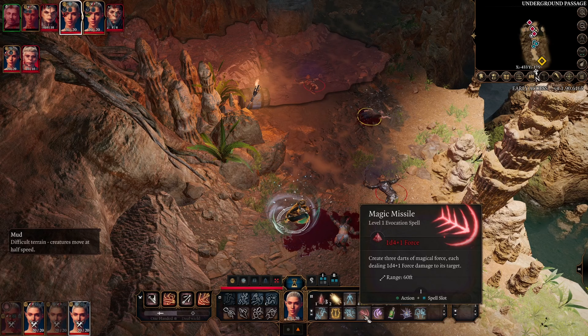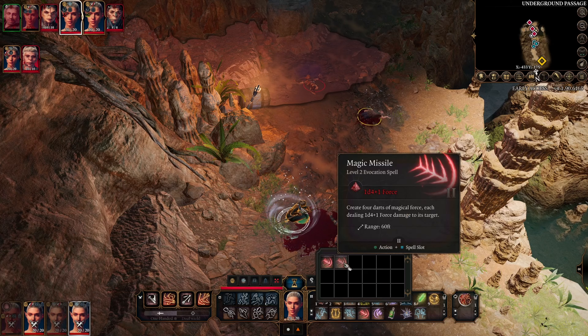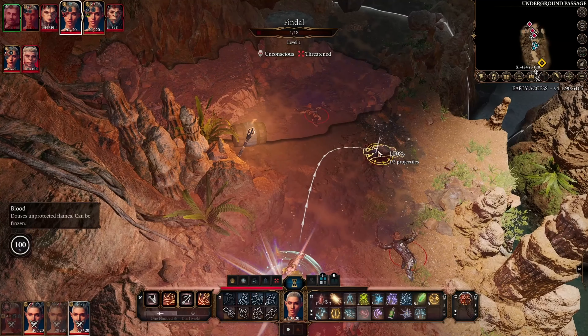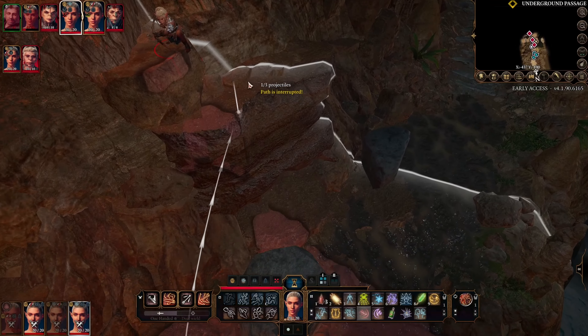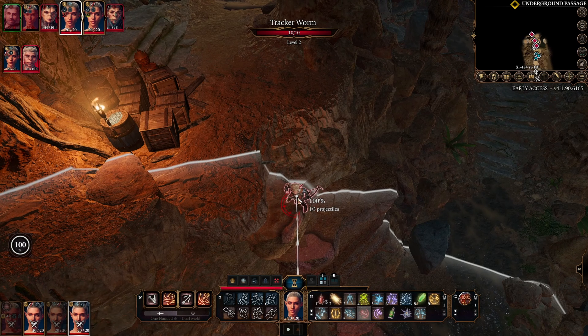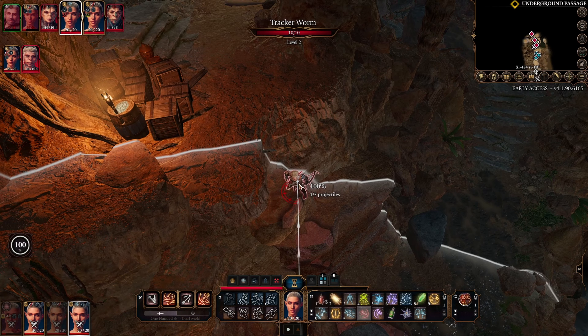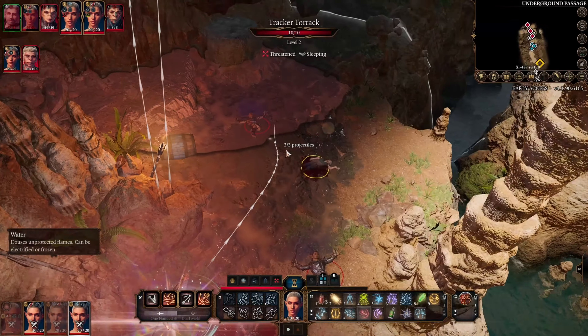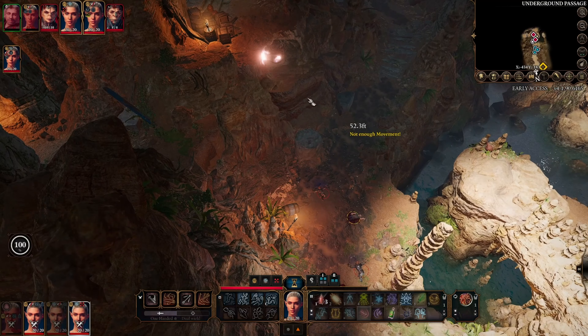Magic Missile is next — absolutely classic spell of a wizard. Level 1 creates 3 darts of magical force; level 2 creates 4 darts. As long as you've got line of sight to the enemy, it will hit — there's no roll to hit, it's 100% chance. The only thing that sometimes happens is the missiles might hit something else in the way, which compared to the 5th edition tabletop is worse. It can cast up to 3 projectiles which can all be on the same target or split across 2 or 3 different targets. The actual damage is 1d4 plus 1 per missile — and there we go, bam, they hit and they're dead.